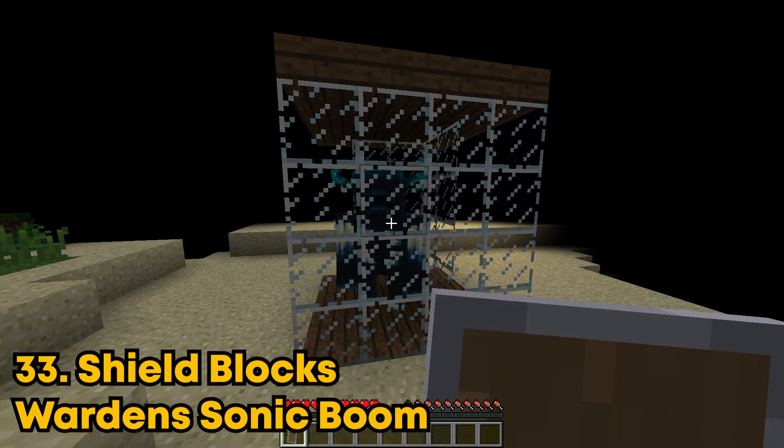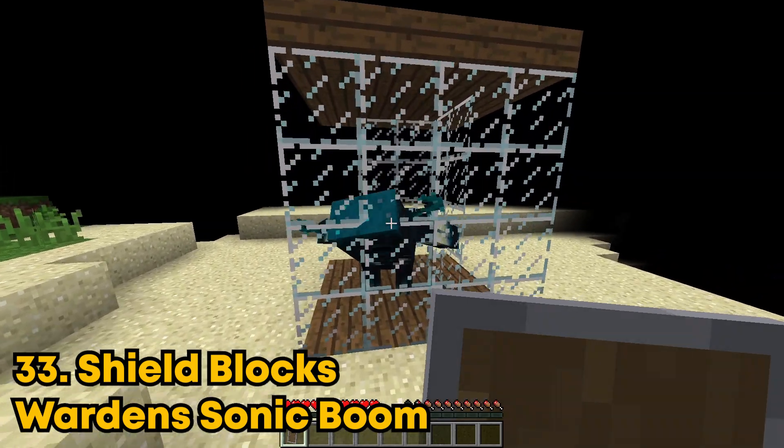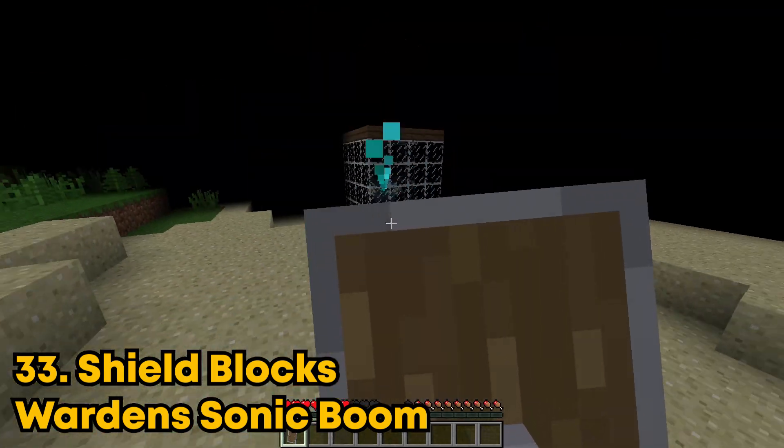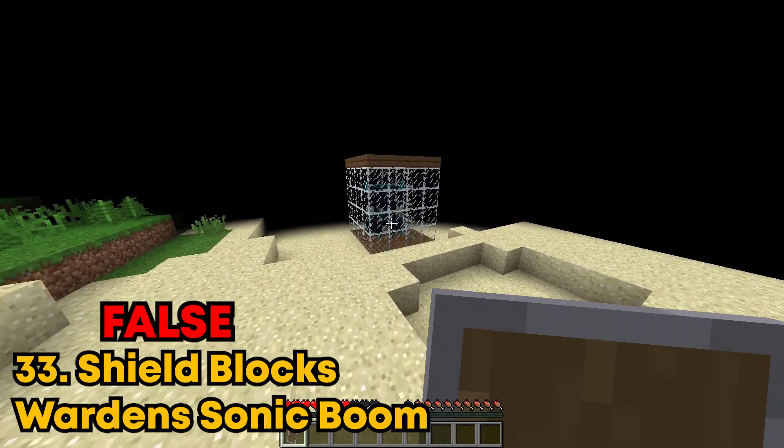Shields can block the warden's sonic boom. This one should definitely work because shields block pretty much everything inside the game. Here it comes. Jeez, it went straight through the shield. That means this is false.